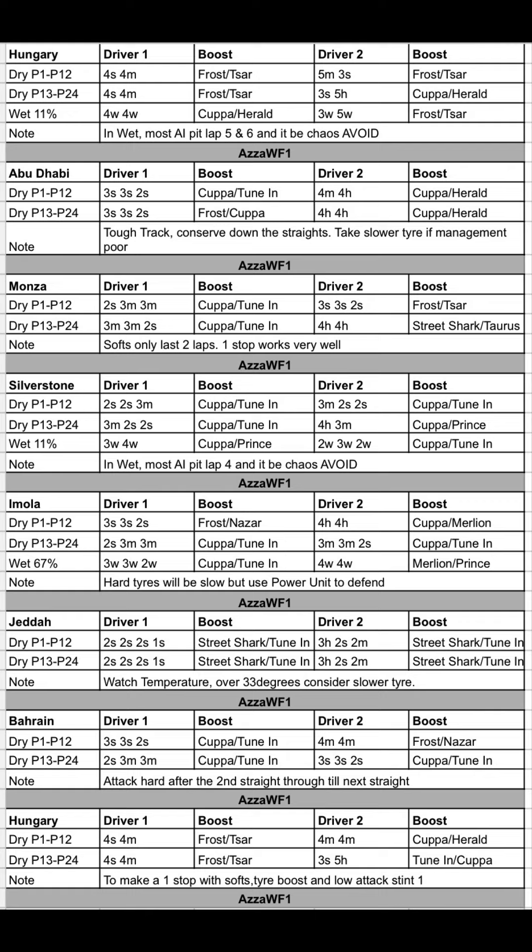Then it's Monza: 2 Soft, 3 Medium, 3 Medium — and a 3 Soft, 3 Soft, 2 Soft with Frost or Saar for both drivers. If you're starting near the back, go 3 Medium, 3 Medium, 2 Soft with Copper all tuning, and a 4 Hard, 4 Hard option as well. Softs only last around two laps at Monza, so a one-stop is the benefit if you're against AI Series 12.